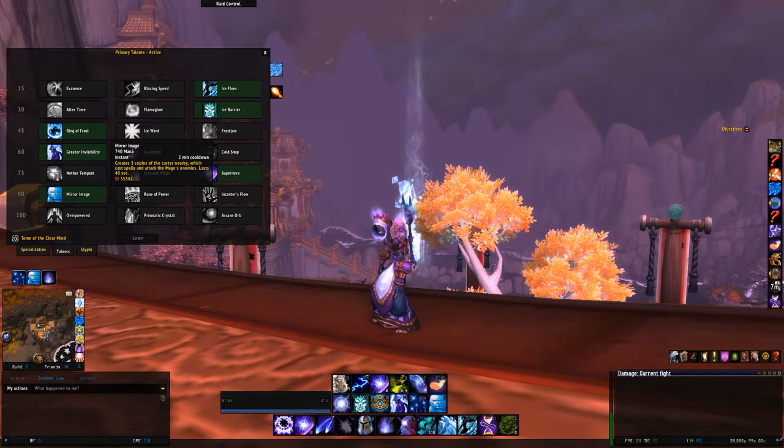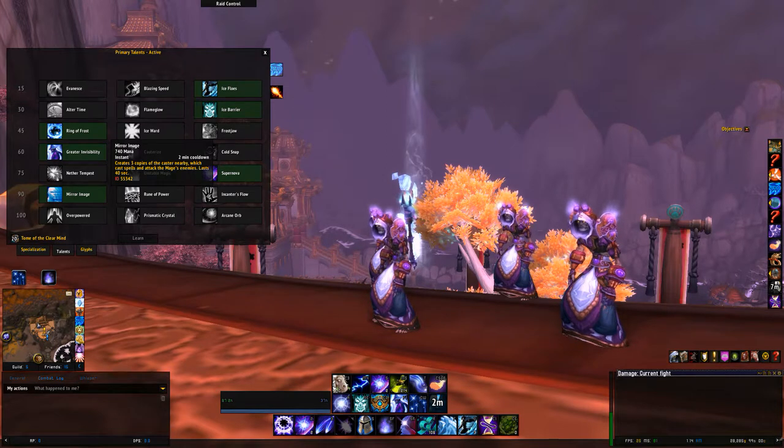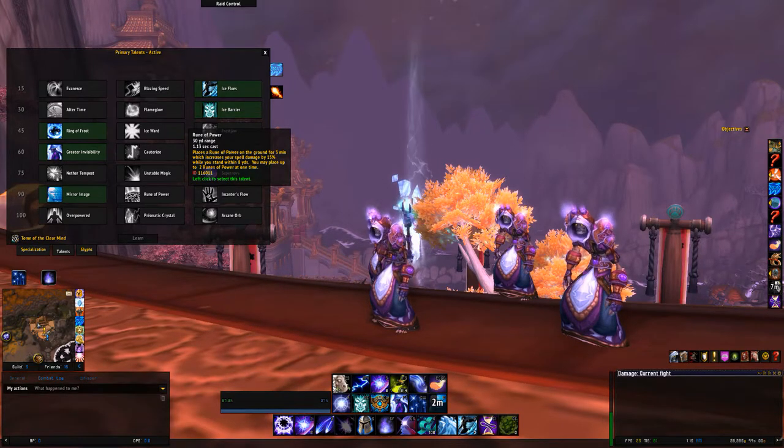For the level 90 talent, Mirror Images has taken far above anything else. What Mirror Images does is it's on a 2-minute cooldown and summons 3 copies of me. These 3 copies just focus the target and absolutely blow it up — this is my number one most damaging ability on any boss that I'm moving on. If you're on a Patchwork-style fight, Rune of Power is definitely the better option. This increases your damage done by 15% while you're standing in the Rune of Power.